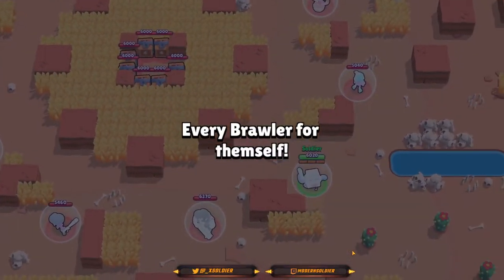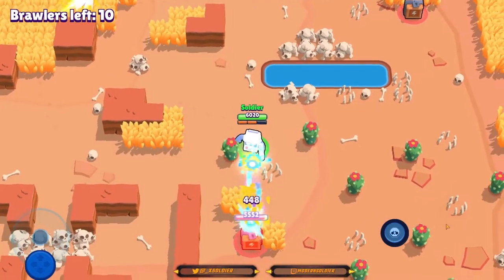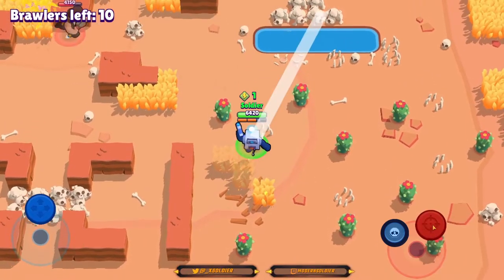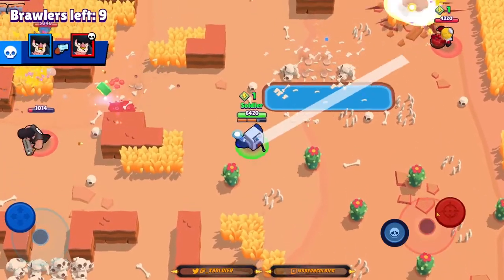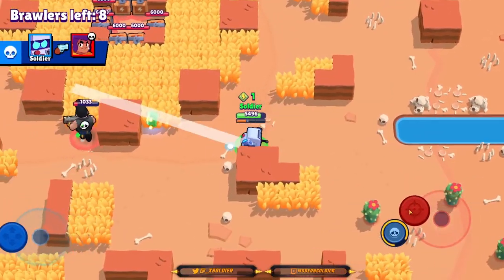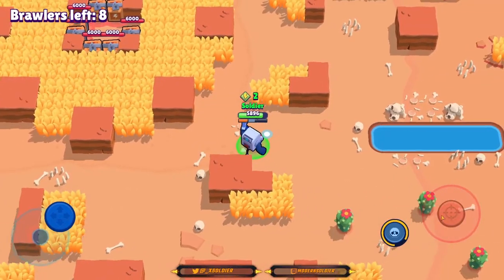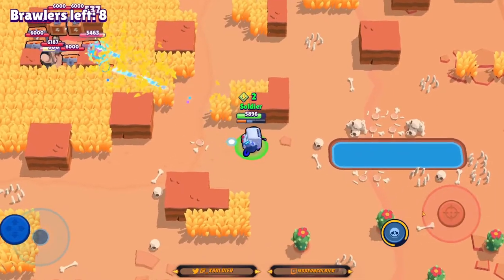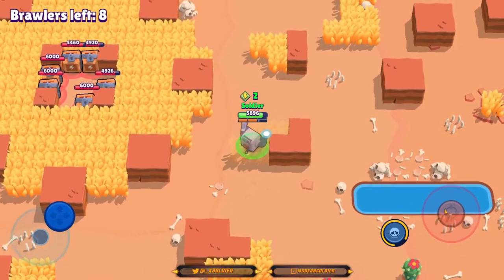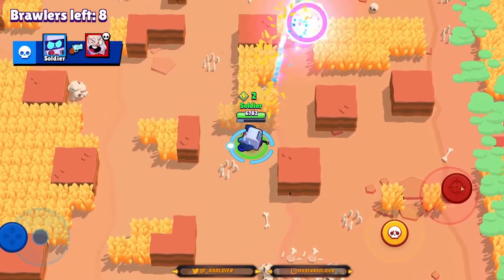We are spawning in the bottom right corner of the map and I see two boxes over there. We might be able to grab those if someone doesn't get them first, but we'll go for the closer boxes first as they're more important. The Dynamite did actually get those other boxes, so we weren't able to take those. The Shelly got very greedy and went for that power cube, so we'll pick up that easy kill — even though she got her super, she was already too weak and wasn't able to use it in time. I'm going to keep my eye on this Bull because there are a lot of power cubes in the middle, but I don't feel like challenging him as he can take us out very easily.